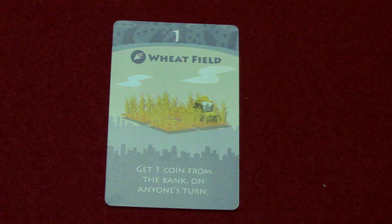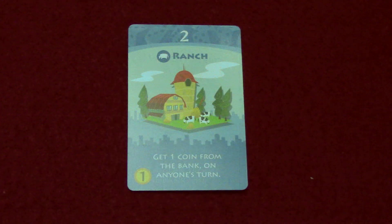The wheat field activates on a roll of one, costs one coin to buy, and every time a one is rolled you get one coin from the bank on anybody's turn — it's a blue card, so that's everyone. The ranch is also a blue card, activates on a roll of two, costs one coin, and you get one coin from the bank on anyone's turn.